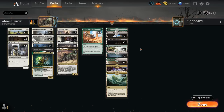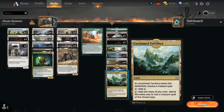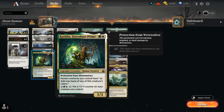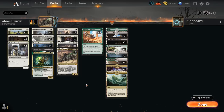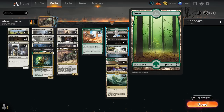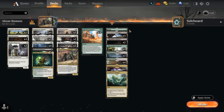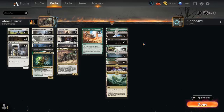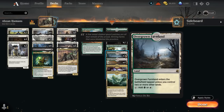The mana base works thanks to Secluded Courtyard, which in addition to Unclaimed Territory can make any color of mana when casting our humans — no problem casting a white one-drop followed by a green-white or black two-drop, then double white or black-white on turn three. We do need actual green sources for Collected Company, so we've got four Temple Garden, four green-white pathway, a basic Forest in case of Field of Ruin, a black-green pathway, fast lands, and two Farlands. Plenty of mana fixing to go around.